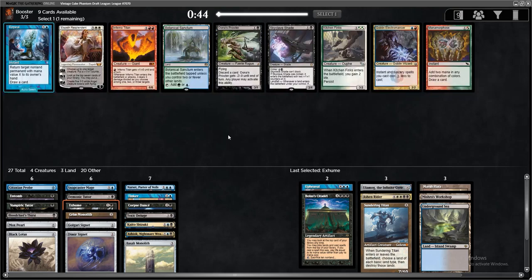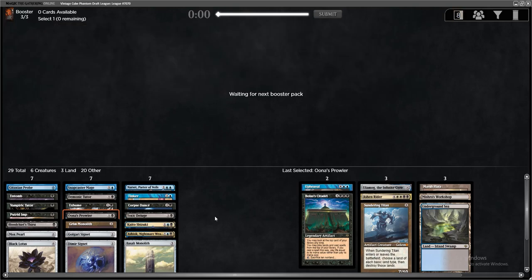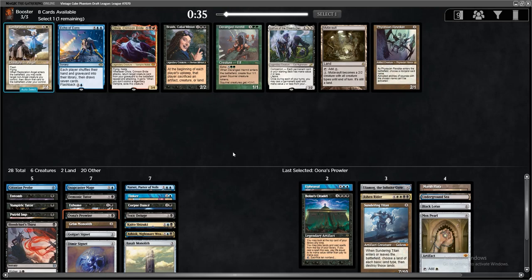I did just have to pass a blue-black land, but I think we have a realistic shot of winning some games. Could even play Inferno Titan as another random Reanimate target. Una's Prowler makes sense now — we have Putrid Imp and Prowler. There's a chance I could still get Reanimate or Animate Dead. Workshop's not going to make the deck. Echo of Eons is a card we could also Entomb for, but I don't know if a draw seven is right in this deck. Revoker is a decent two-drop we can Tinker away.